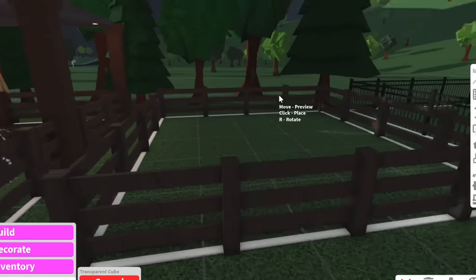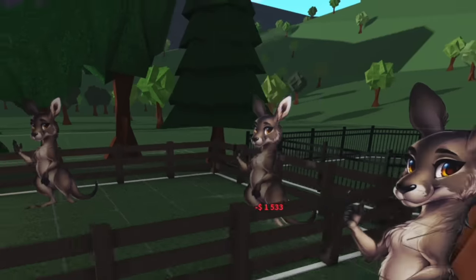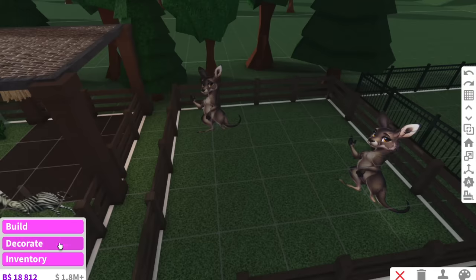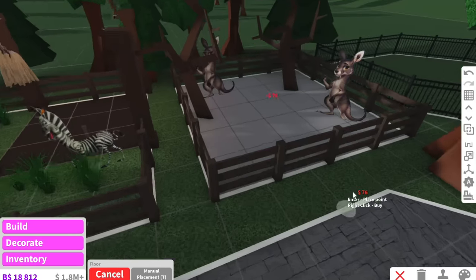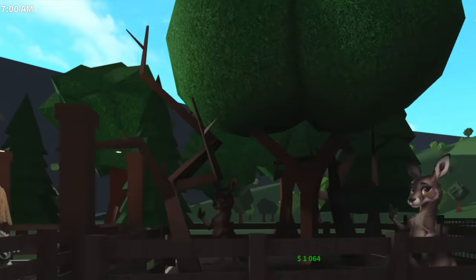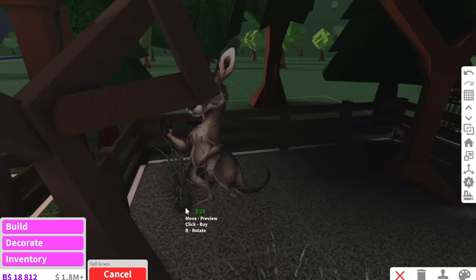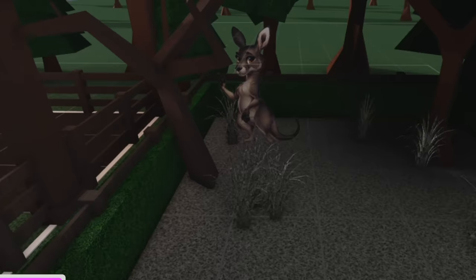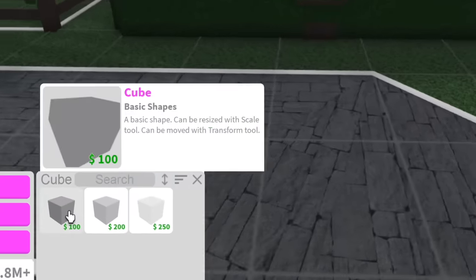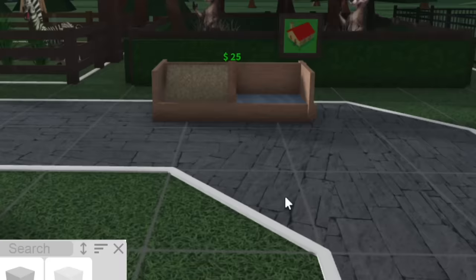Next up we've got kangaroos! I'm Australian, of course we're going to have kangaroos. We'll have two — pretend they're boxing right now. We're going to make this desert-themed, like the outback. We'll give these kangaroos a tree inside their enclosure so they're not in the scorching sun all day. Kangaroos are actually really scary — I would not want to get into a boxing fight with one. Now I'm going to build a standard food and water station I can copy for each enclosure.